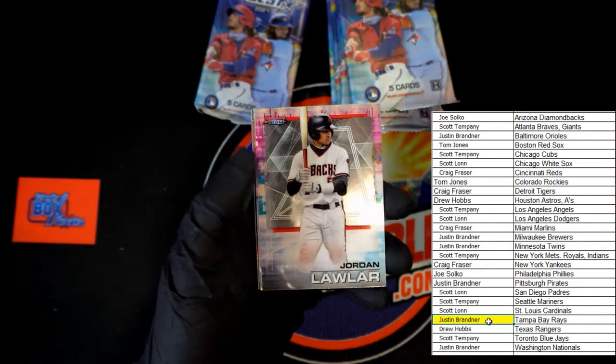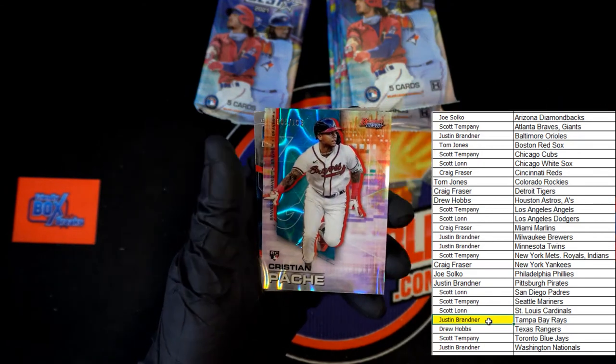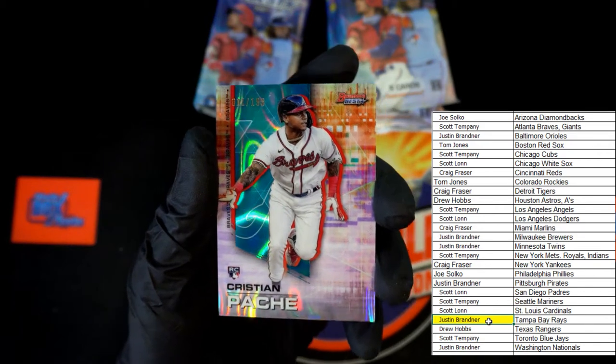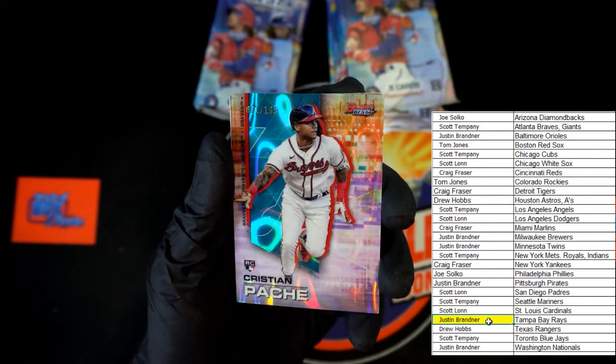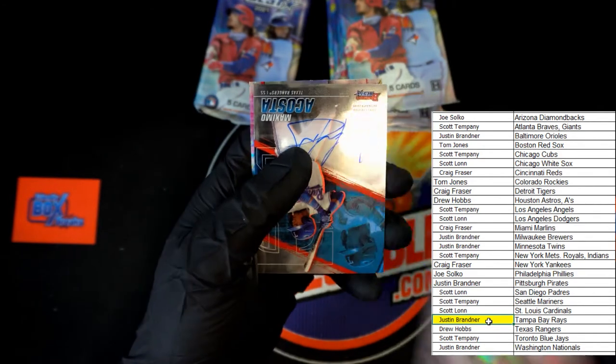Scherzer. Ooh, Jordan Lawler - very nice. Number one of 199 - Christian Pache! Going out to Scott T right there. Very nice card, congratulations.